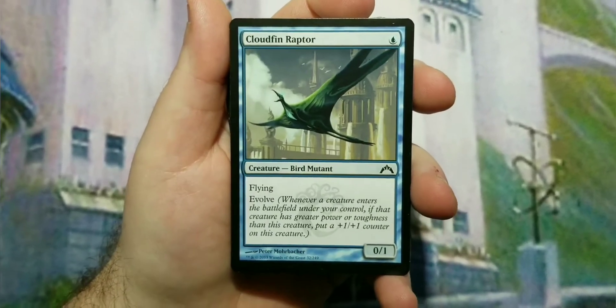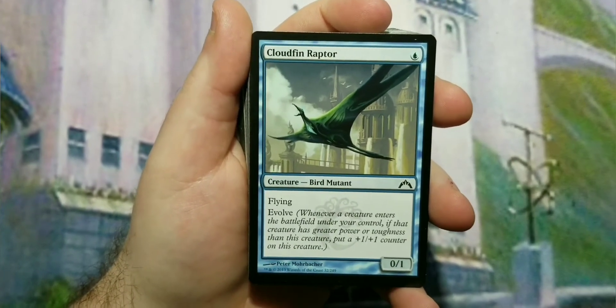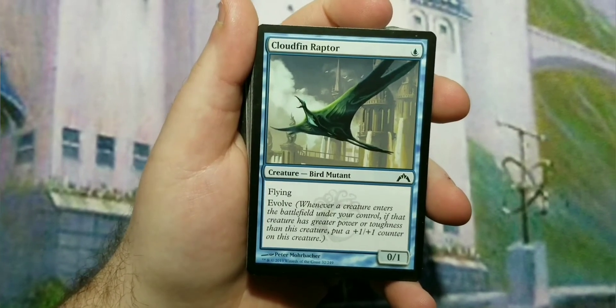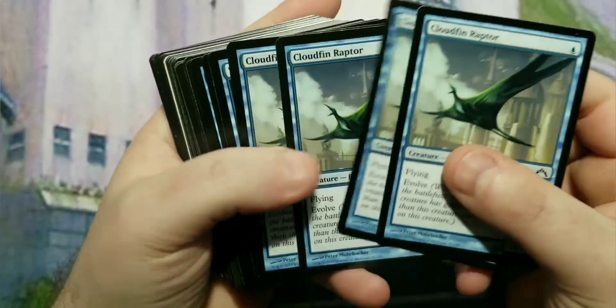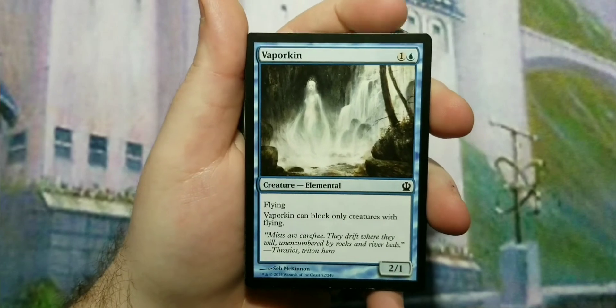We start off with the one-drop, Cloudfin Raptor. It's a zero-one flyer that costs one to cast and has Evolve — so anytime a creature comes into play with a higher toughness or higher power than it, it gets a plus one plus one counter and gets bigger. That's always a bonus. I've got a playset of those.